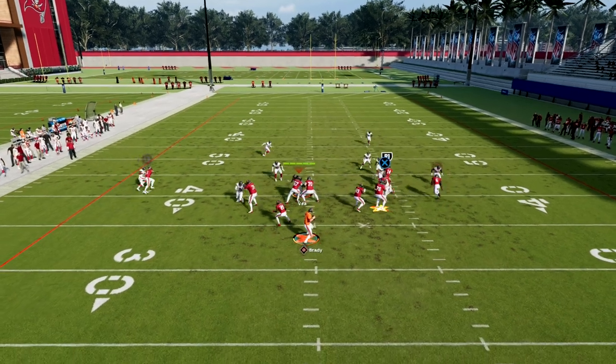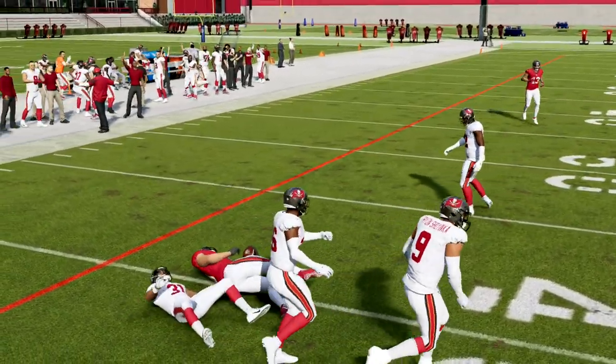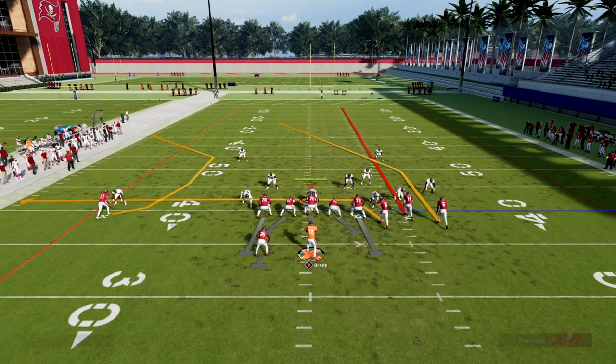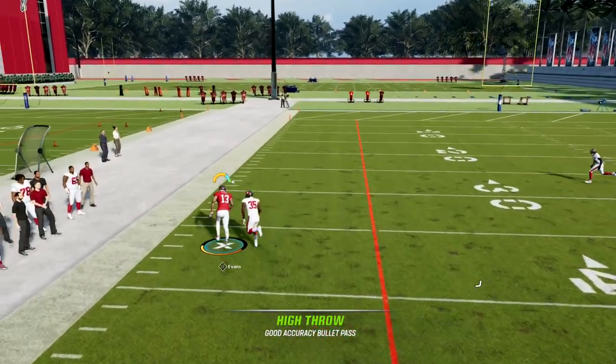Our first read on the play is always going to be this tight end quick. You want to try to hit that tight end quick — it's really good against the blitz. You want to have Short and Elite on the tight end. If they blitz you, that's the primary read. You're either going to hit that or hit that C-route to the left.